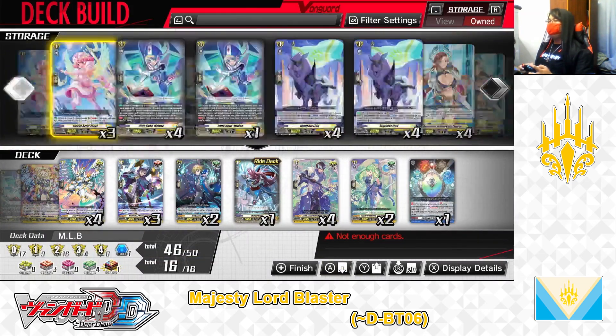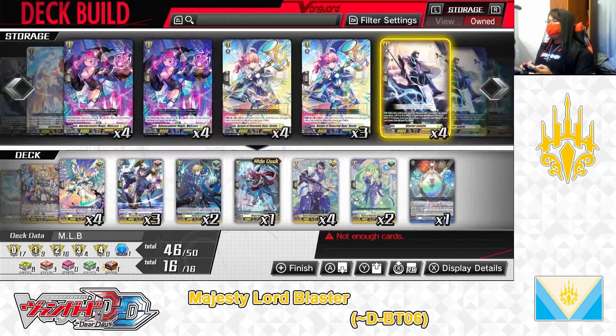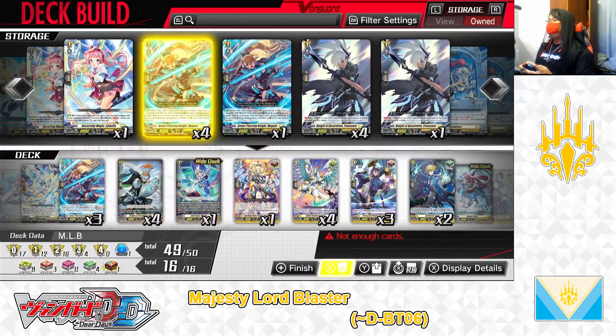Next up for the grade 1 lineup, we're putting in the grade 1 Armor Piercing Knight — you gain. Skill, auto: when this unit is placed on the rearguard circle from hand, if you have a Vanguard with Blaster in its card name, discard a card from your hand; if paid, look at the top 2 cards of your deck, choose up to 2 unit cards from among them, call them to the rearguard at rest, and discard the rest. It's a support card for the Blaster series — just by calling it to the rearguard while conditions are met and paying the cost, you can fill up your rearguard with two new cards at rest to serve as attackers or boosters next turn. We are putting 4 into the deck — 4 is good.